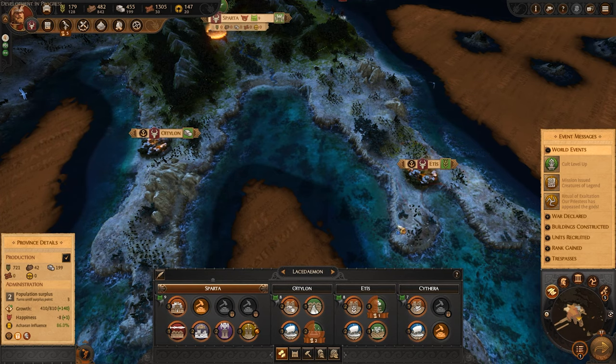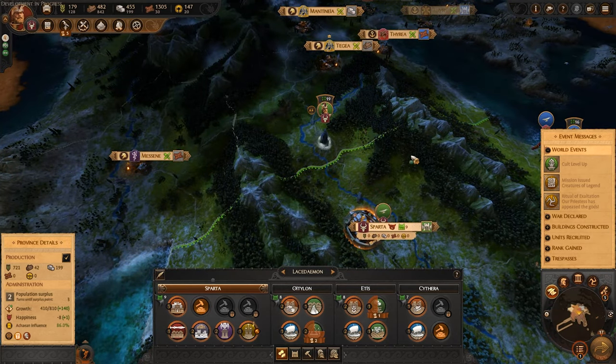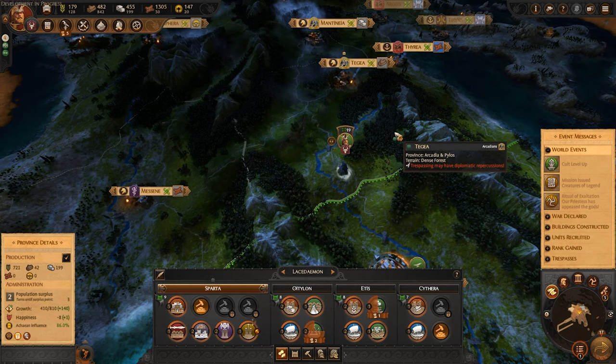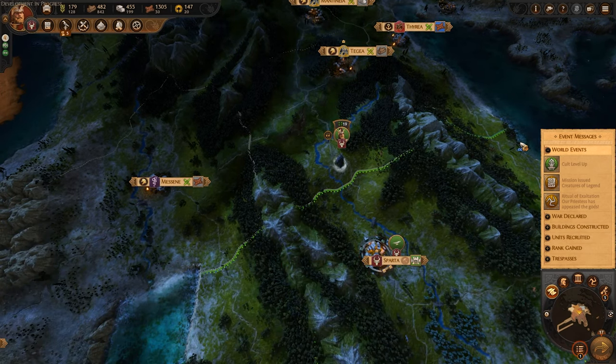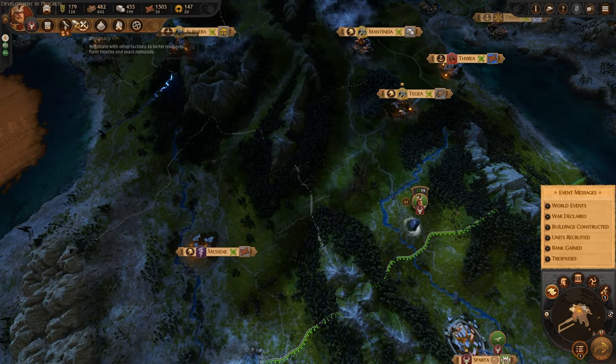We basically conquered Eddis and then went down to Cythra, conquered that, and are moving up here where we are going to start our conquests in the middle of Greece. The UI is actually really one of the best, most well-designed UIs I've seen in Total War to date. It even beats Warhammer for me, which I know is a pretty big boast because I actually do really love the Warhammer UI.